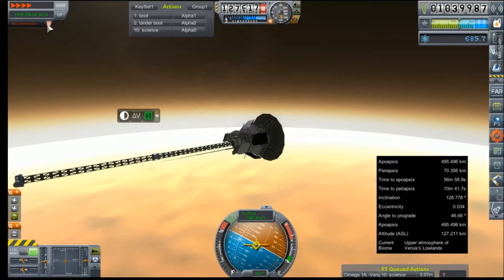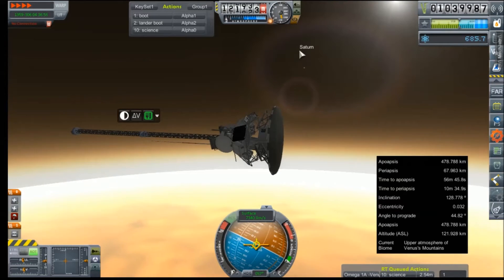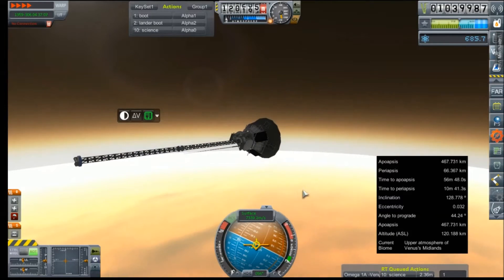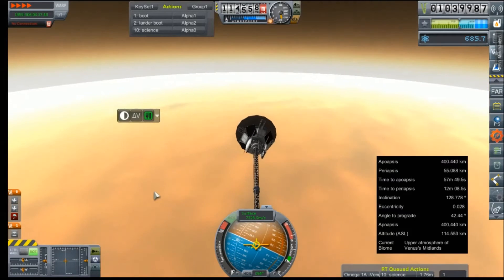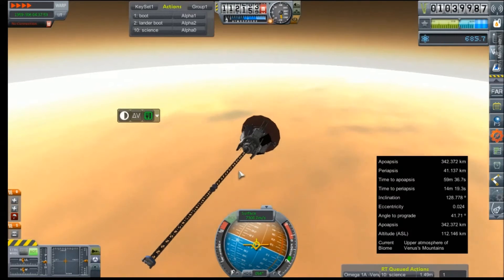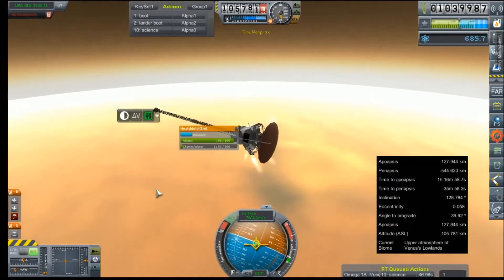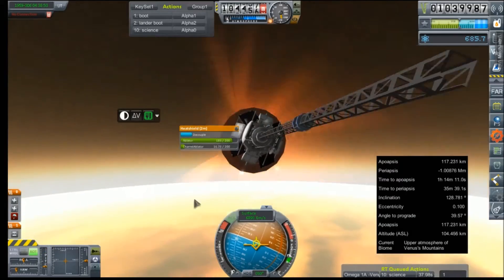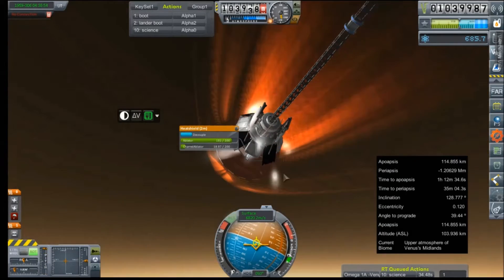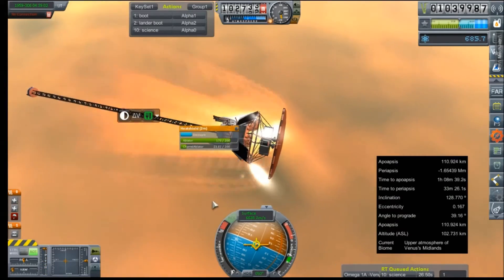I wonder if that toggle magnetometer is going to happen. Oh boy. Well, fingers crossed — this is looking a little unpleasant. Super hostile down there. Heat shield is starting to heat up. What the hell was that? It looks like it was just our active antenna — the big one. Our other bootable comms devices are still intact. That was our landing struts.